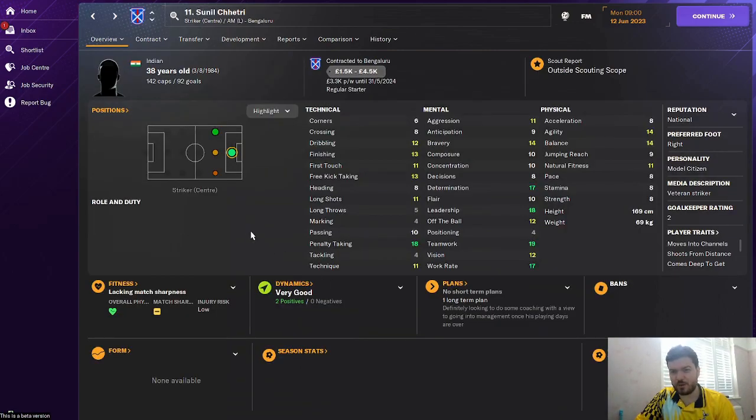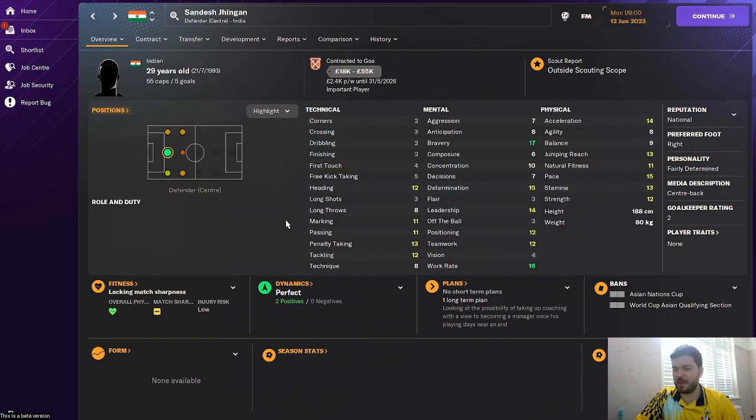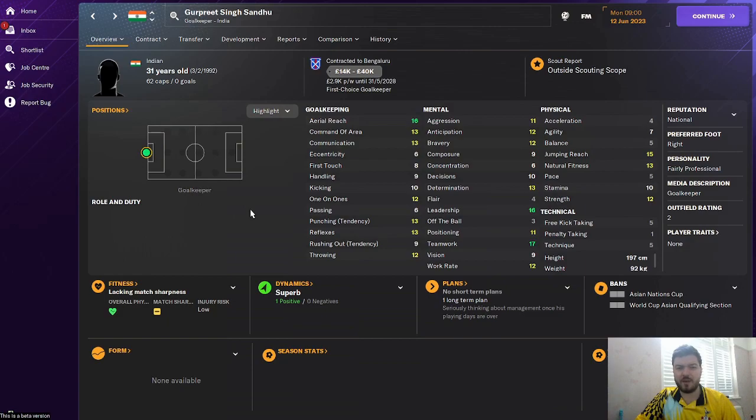Sunil Chhetri, 38 years old — he is the Indian Ronaldo in my opinion. 18 leadership, 17 determination, great teamwork, great penalties, great work rate, and good finishing. 142 caps, 92 goals for the national side — a great goal-to-game ratio for a team that hasn't always been great at international level. Sandesh Jhingan is a solid centre-back playing for Goa FC with 55 caps and 5 goals — he'll be solid for you in the first few seasons. And then you've got Gurpreet Singh Sandhu, one of the best goalkeepers ever to come out of India, playing for Bangalore FC — what a player he is for the national side.